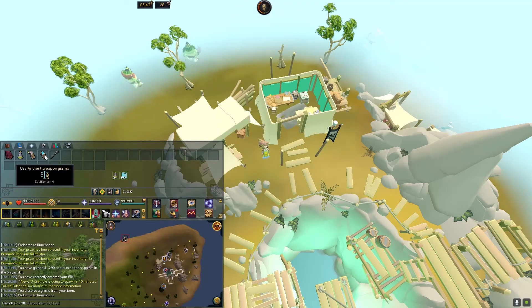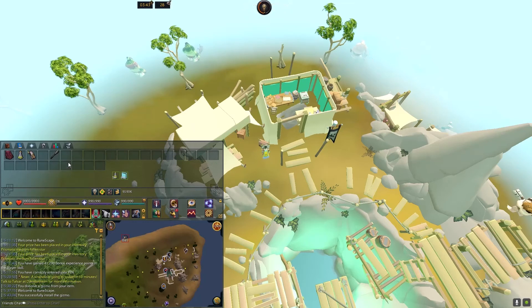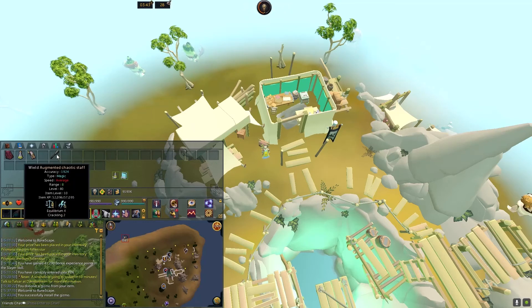Step 6: Add your perk to your weapon. As you can see, Equilibrium 4 has now been attached to the Augmented Chaotic Staff.